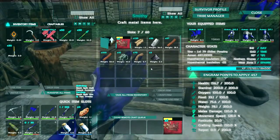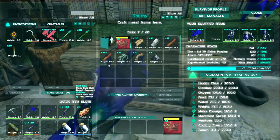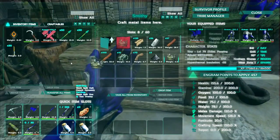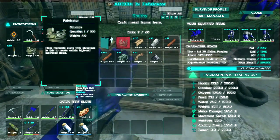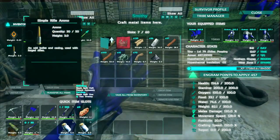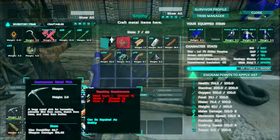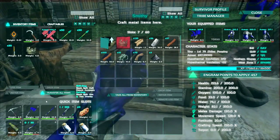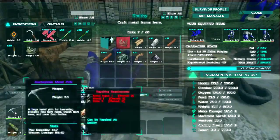Also in the time that we've been away, I crafted up some simple rifle ammo. We got a fabricator and the rifle ammo. I killed an alpha raptor and got a journeyman metal pick, which is better than the one we had before — it was an apprentice and now we have a journeyman.